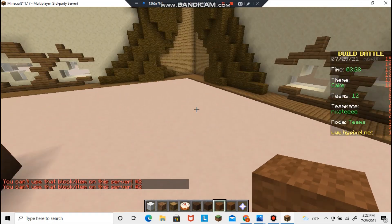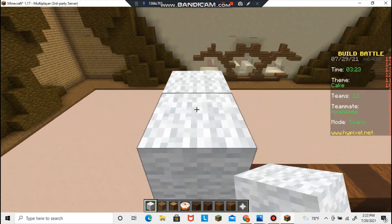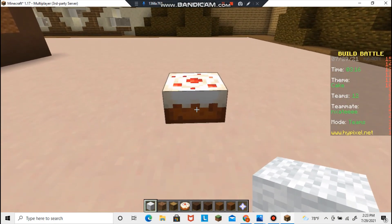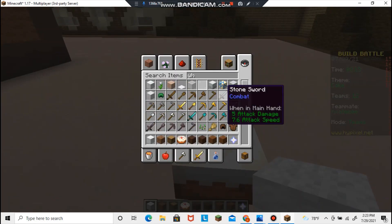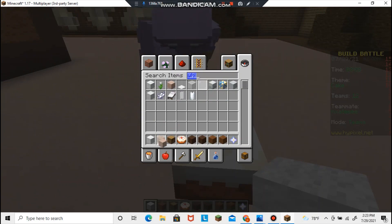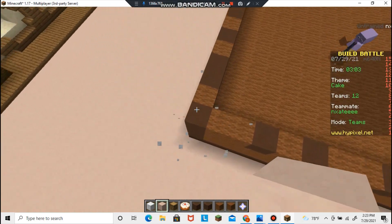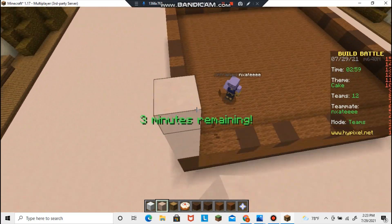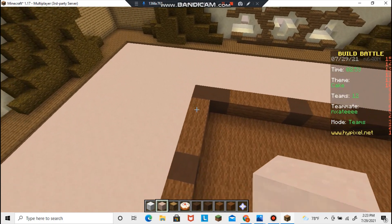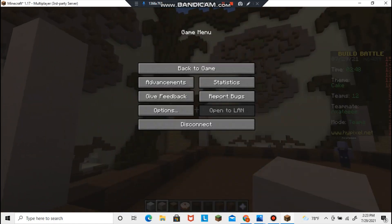Terracotta's boring. What was that new block called? Concrete? Yeah. Sadly they added that. I feel like wool would be better for a cake anyway. Terracotta may go around the edges on the corners - use white like this. Are we gonna have enough time? Yeah. I need to fill this in with brown. White terracotta, just for the four corners. There's white concrete but you can't use it.